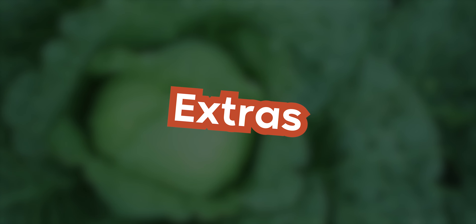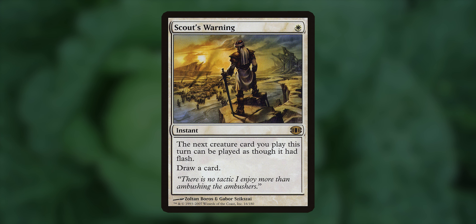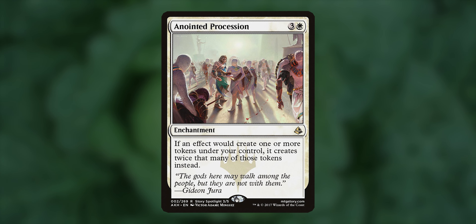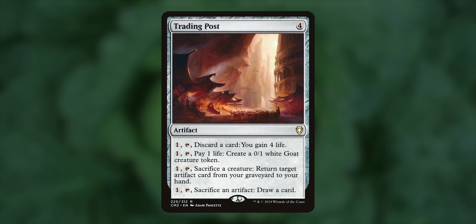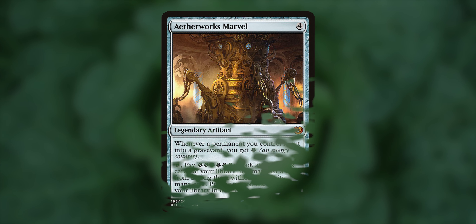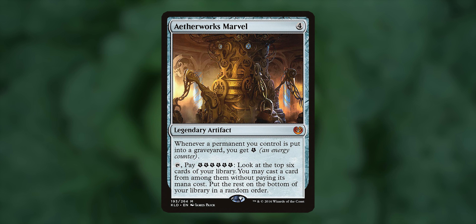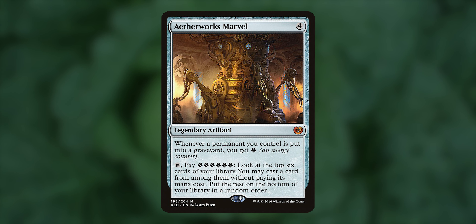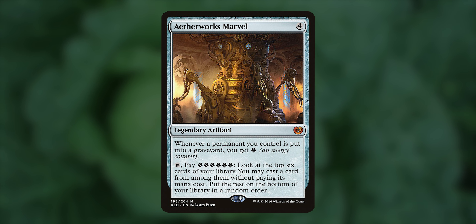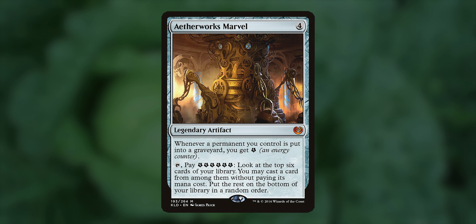Last but not least, we have a couple of things that make for good value in our extras section. Scout's Warning allows us to cast a creature spell as though it had flash and draws us an additional card. Anointed Procession doubles the amount of tokens we create, making our deck move even faster. Trading Post gives us the ability to use our extra resources to gain value in 4 different ways. Smuggler's Share keeps us ahead by letting us draw cards and create treasures if any opponent drew 2 or more cards or played 2 or more lands — and it triggers on every end step, so the implications are wild. And finally, Aetherworks Marvel: you don't need a strictly energy counter deck to get value out of this card. Remember the tokens-into-the-graveyard rule? This triggers off all those tokens, making so much energy. Then just pay 6 energy to cast a card from the top of our library for free — I love Kaladesh and the whole energy thing, and there's no more perfect place than in this deck.